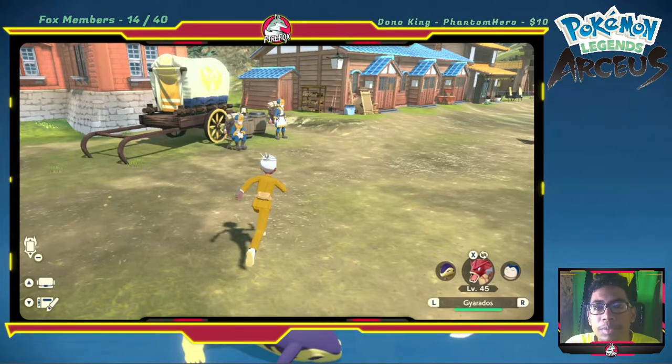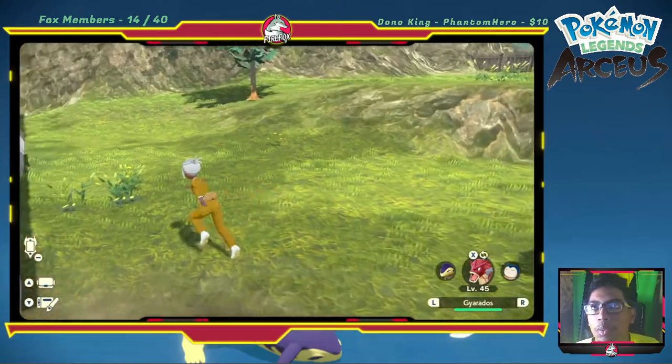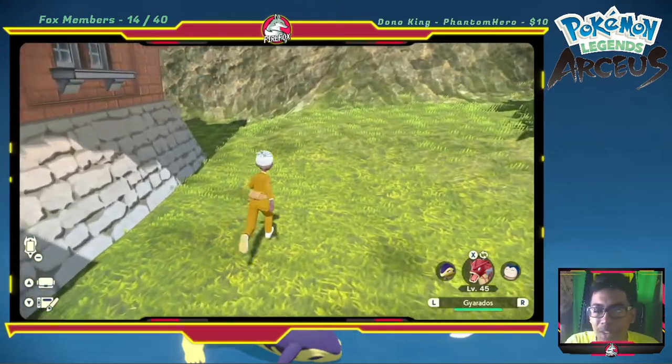Ever wonder what's behind the great hall or the galaxy hall? There's actually a wisp behind there. This is just me in the game exploring, trying to figure out where these wisps are.